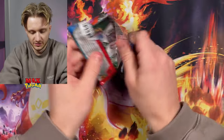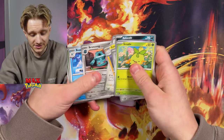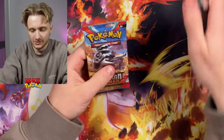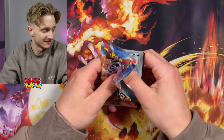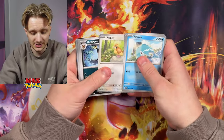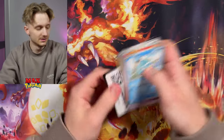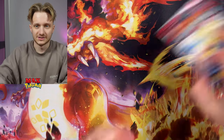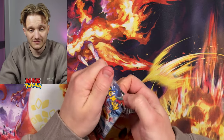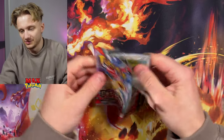Moving on, going quite quickly through these as there are a lot of packs. We've got a Holo Entei. What was your guys' favourite card from this set? Mine's definitely the Alt Art Cleffa — the way it's in that infinity pool reflection thing is really cool. I really like the reflection in the holo, I think it's just really nice. I really wouldn't mind packing that today — I haven't actually got one.